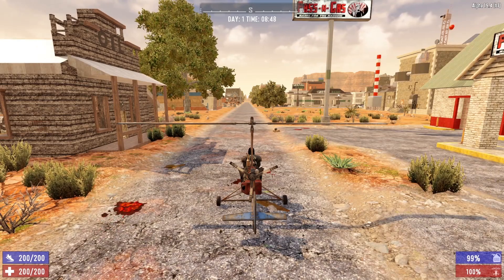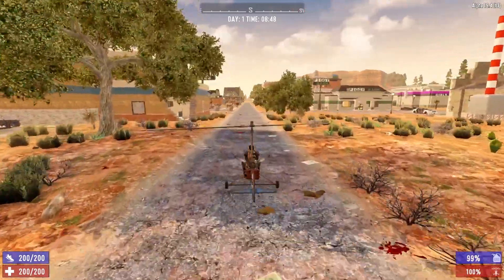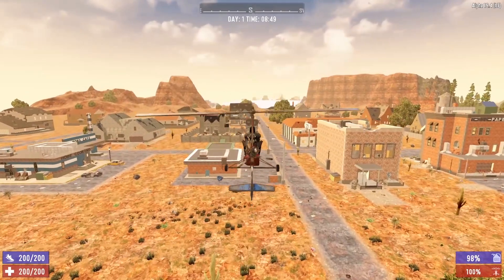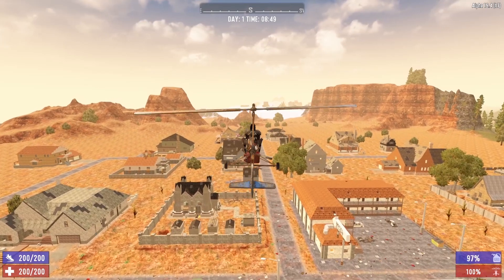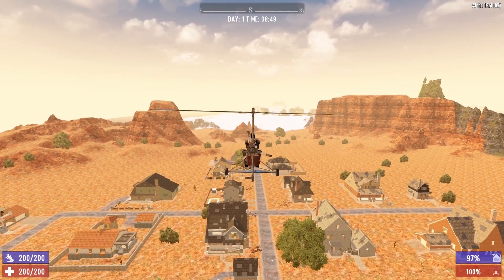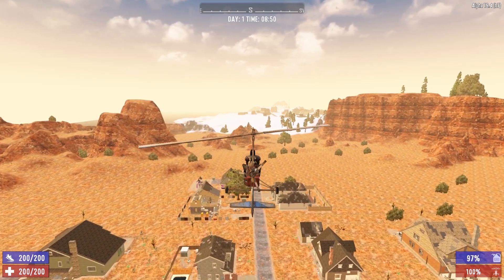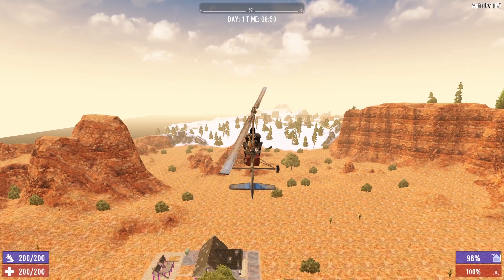To get the gyrocopter airborne on a controller, hit the right trigger to go forward, then hit the X button to raise your nose — that will get you airborne. Once you're high enough, hit the circle button to level off and put the nose back down. So X raises the nose and circle puts the nose back down. Note that I'm using a PS4 controller, so Xbox controller users will need to look up the corresponding keys.